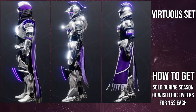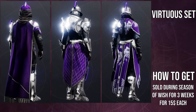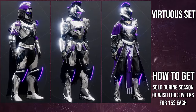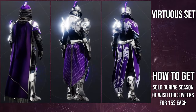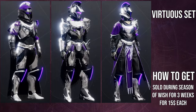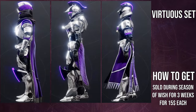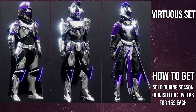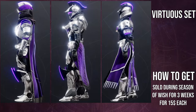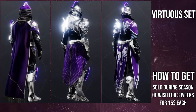This armor is being sold now — you have two weeks left until it goes away, probably forever, until they resell it years later. It's $15 each, which is better than the Undying armor that was $20 each when it first came out, so you're saving $15 in total. It's so hard because I hate the Bungie store — it reeks of greed — and then we get situations like this where it's like, the Virtua set is genuinely S-tier armor for a lot of people, including myself.